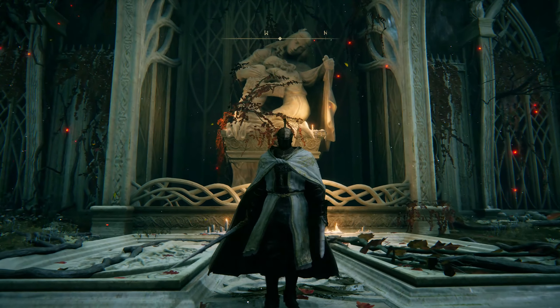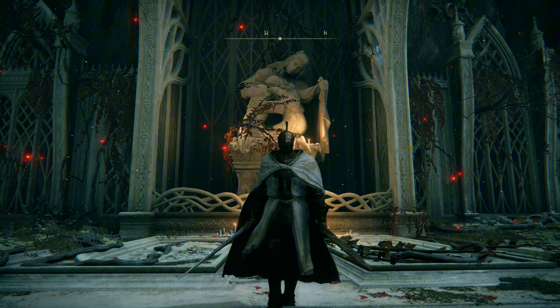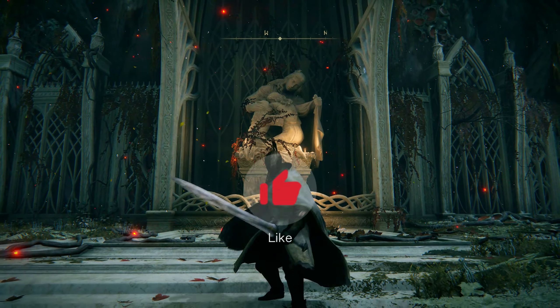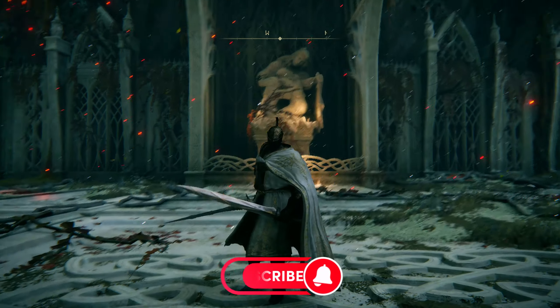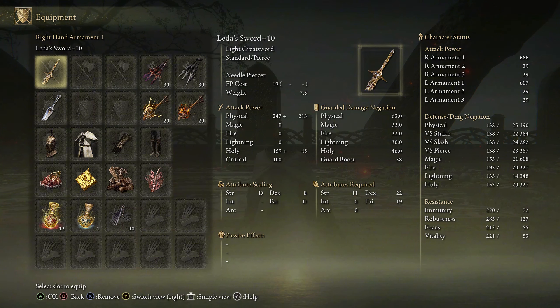Welcome to the build breakdown, where we discuss stats and equipment for this build. If you enjoyed what you watched, please remember to like and subscribe to the channel for more Elden Ring PvP builds. We're gonna be rocking with Leta's Greatsword plus 10, netting a 666 attack power, with its Ash of War Needlepiercer.